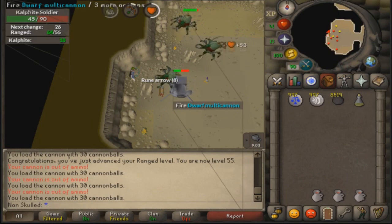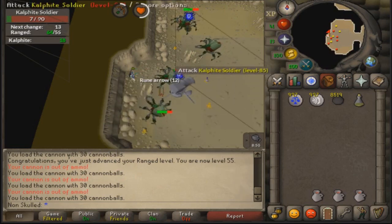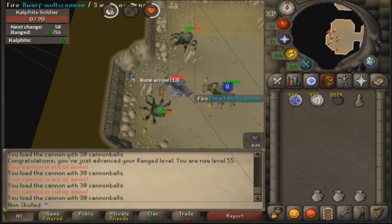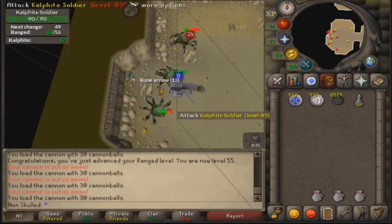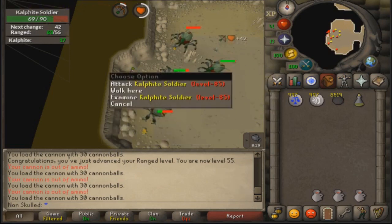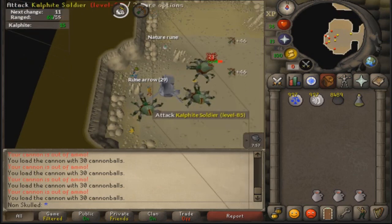Some important information about when to loot your arrows or refill your cannon: if there's one just southwest of the cannon or just here, you will get hit because he will walk out. To get your arrows safely, walk out to there. If you just want to refill the cannon you don't need to worry about this one, but you do have to kill the one near the cannon. Just follow this positioning and you should be fine - you will not get hit.